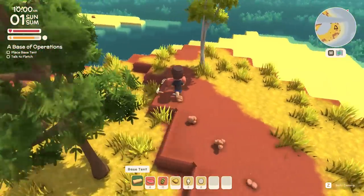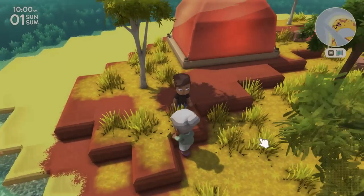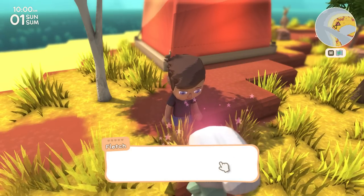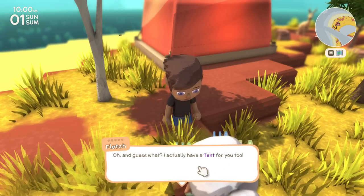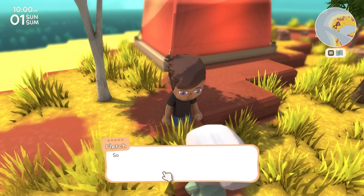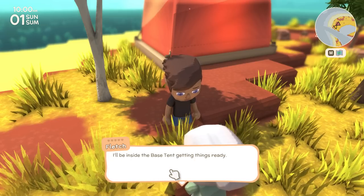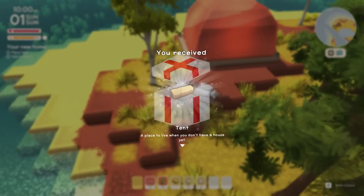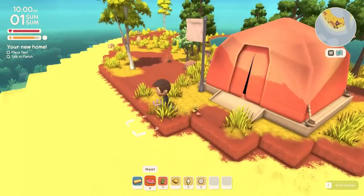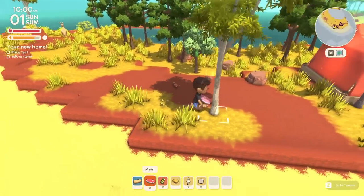We can build it there. Is this a good place for a tent? I'm guessing you may be allowed to move it later on - I like this little island. Fletch says: 'It's absolutely perfect, our new home here on the reef!' Oh, and she actually has a tent for us too - a place we can call home. There's plenty of room to spread out. We should have found a bigger space because this is where we're going to start building our base and getting other people to come live with us.